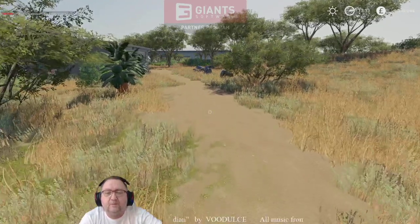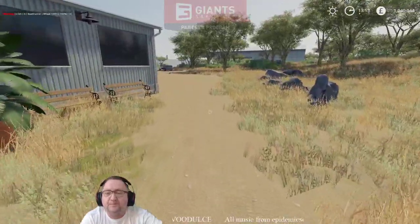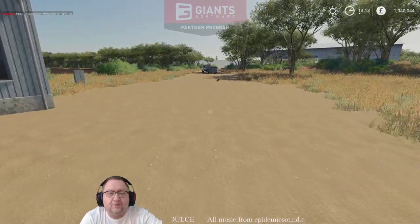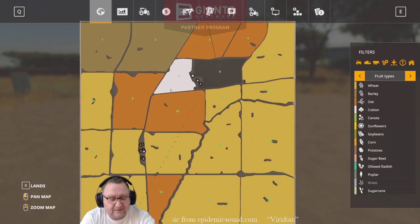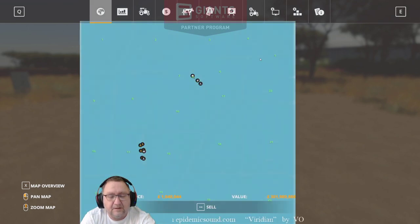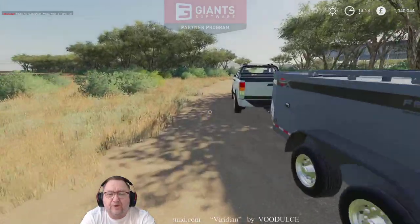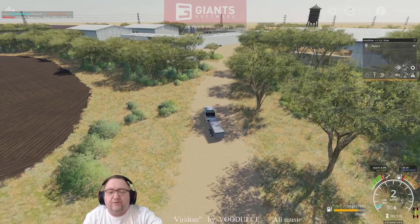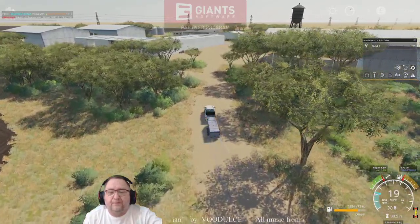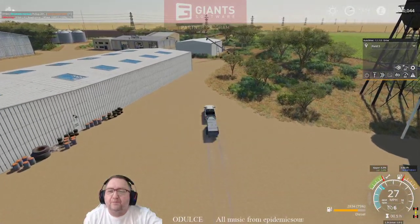Hello everybody and welcome back to Western Australia, but this time we're on the 16 times map and it's absolutely enormous. We own everything already because you can't sell any of the fields — it's just one big land. Field seven has been harvested and you can see it's been planted with cotton.